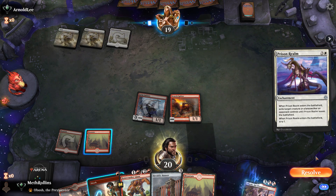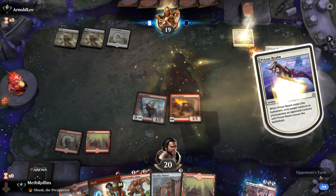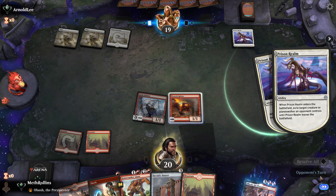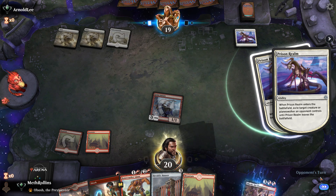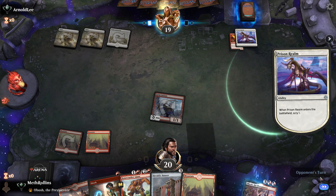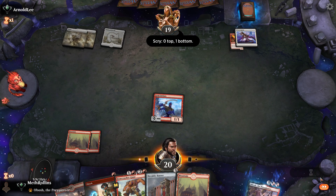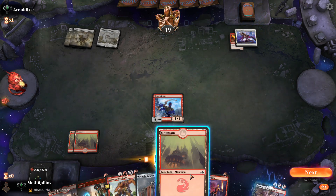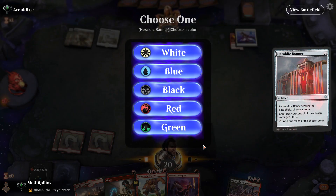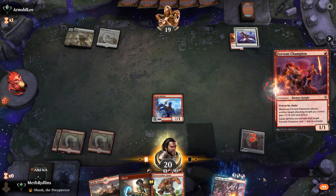Opponent plays Prison Realm, taking the Scorch Spitter, taking the Grim Initiate — probably the wise choice. Okay, we're probably good on land now. We'll throw down the Heraldic Banner and the Fervent Champion.